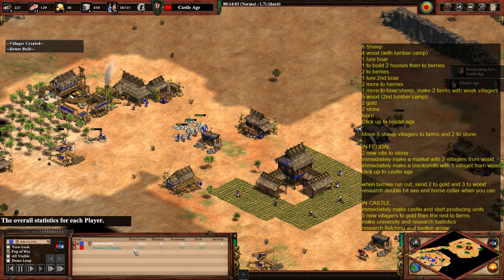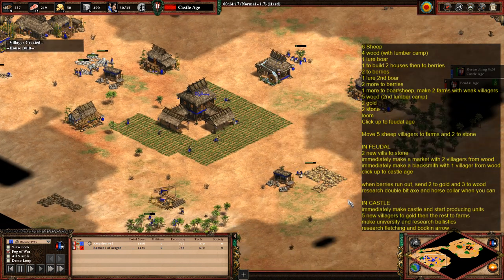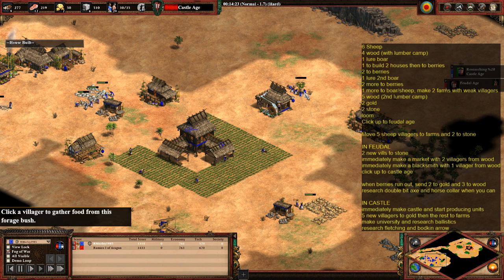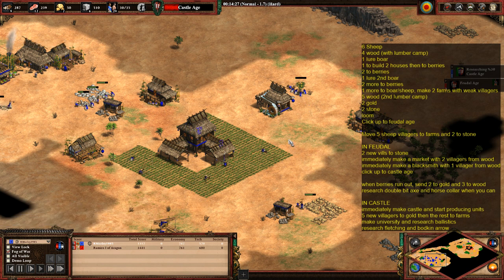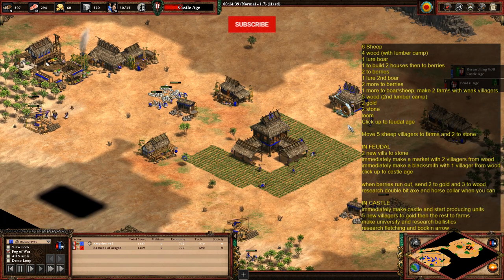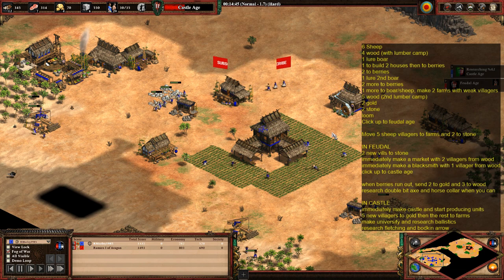Whilst going up to the castle age, look at researching double bit axe and horse collar. Once your berries run out, send three of those villagers to wood and two of them to gold — getting everything lined up for that wood-based unit production.